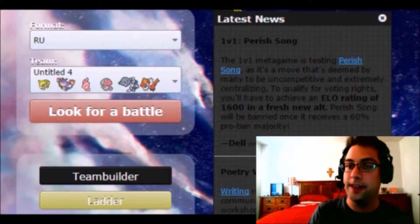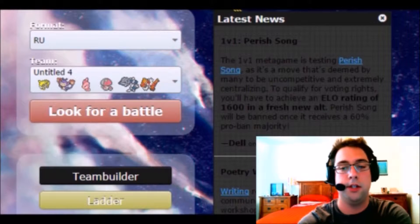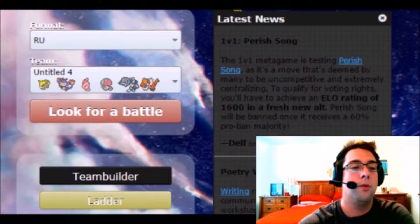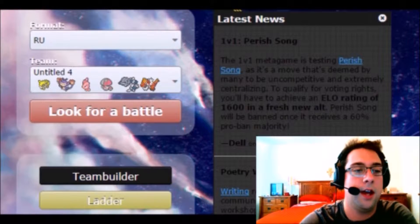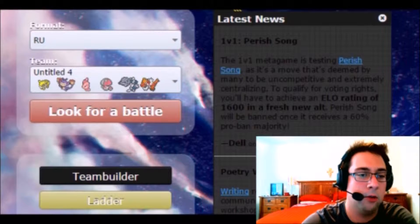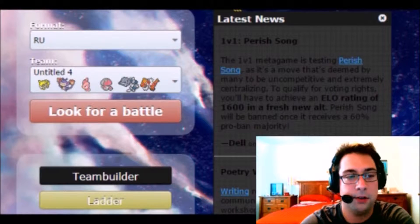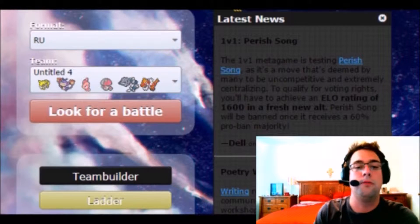I'm going to pause for just a second because I need to fix the lighting. Much better! So as I said, RU tier, and as you can see on our screen, we have a Jolteon Ambipom Volt-Turn core, an Alomomola and Amoonguss Regenerator core, with two heavy hitters being Choice Scarf Tyrantrum and Mega Steelix.